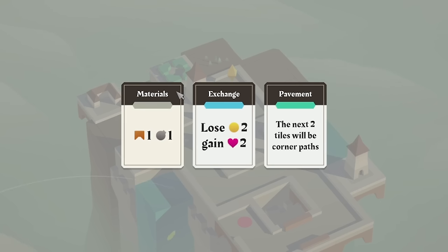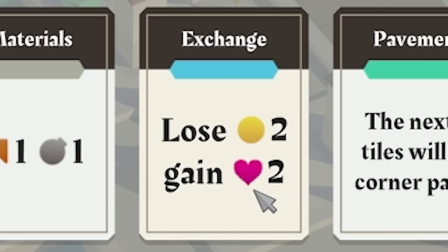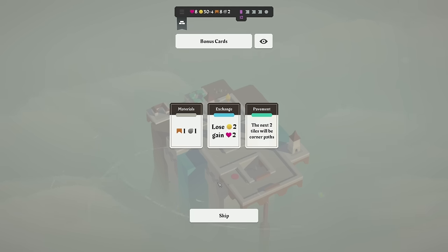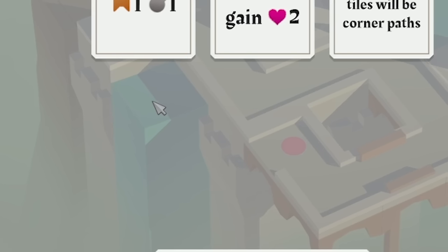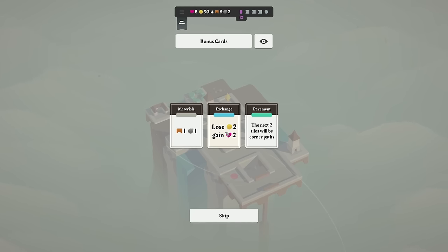We got some bonus cards. Do we go with a bridge and a bomb? Do we lose two coins for two hearts? Or do we guarantee that the next two tiles are corner paths? That would actually be really useful — I could plonk one there and plonk one on that water, and that's sort of where I want to go. I feel like two hearts for two coins is really good though.